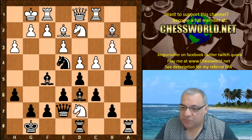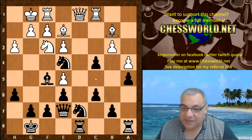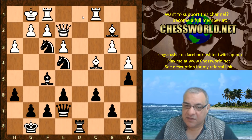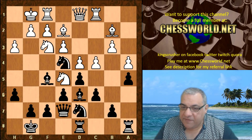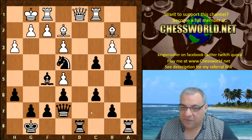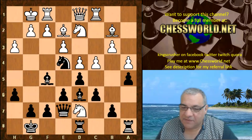White plays Nxd7, which releases some central pressure. For example, if Ndf3, the Queen can be a liability — Bishop takes e5 clearing the d-file so that dxc becomes dangerous, with the rook eyeing the Queen. Bishop takes, Knight takes e5 hitting the Queen is a disaster for white. After Bishop takes, if Knight takes then dxc4 hitting the Queen and Rd2 — the Bishop is working too, winning a piece. So Knight takes d7 relieves some of these issues.